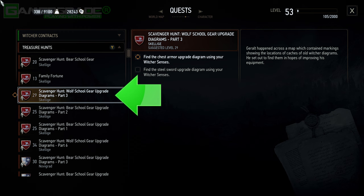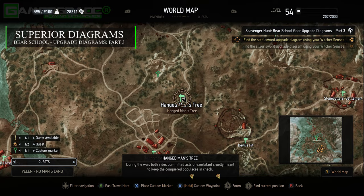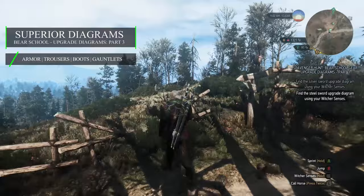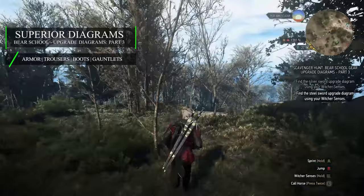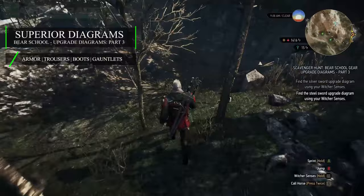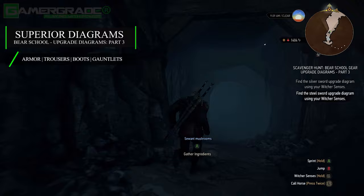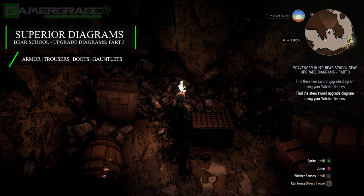First up, travel to the Hanged Man's Tree signpost located in the centre of Velen. From the tree, head northwest, hopping over the broken wooden fence and journeying into the rolling woods ahead. In the middle of the forest, search out the remains of an abandoned rock quarry and locate its west-facing entrance down a rocky slope. Remain vigilant as you advance toward the quarry workings — the first time you visit, several neckers will be occupying the area. Once they're taken care of, enter the cave and after a short distance, just past the wooden support beams on the left, is an alcove where you'll find a wooden chest housing the superior diagrams for all four wearable pieces.